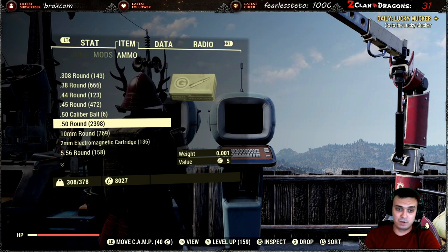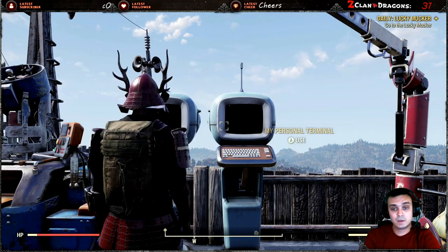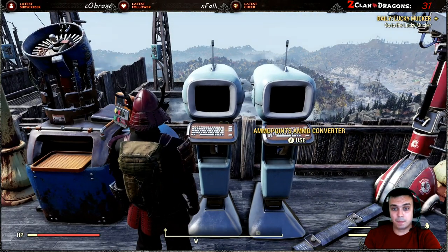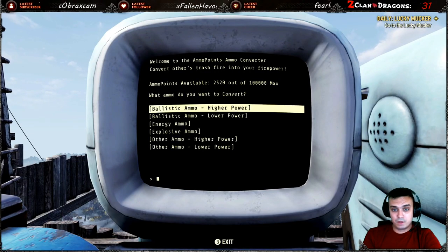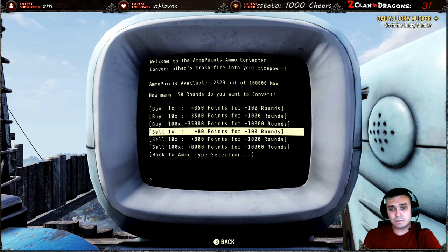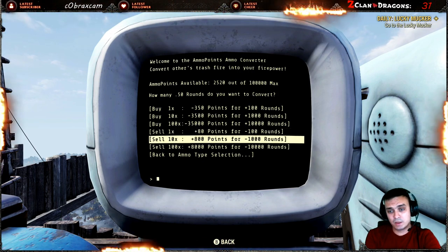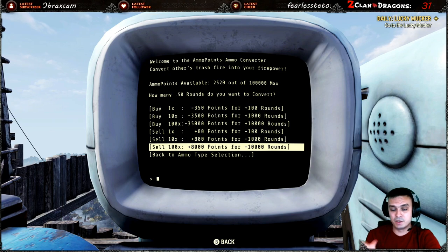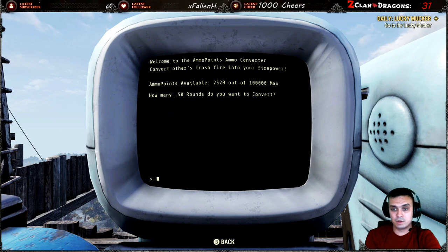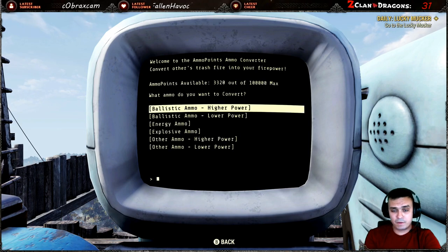The only thing they seem to have heard from us is about the volumes and the limits - that's exactly what they changed, along with a few tabs. But there are still issues. As an example, I made 2,000 rounds of 50 cal ammo. If you go to Ballistic and want to get rid of your 50 cal: 1x is 1 round, 10x is 1,000 rounds, and 100x is 10,000 rounds for 8,000 points.